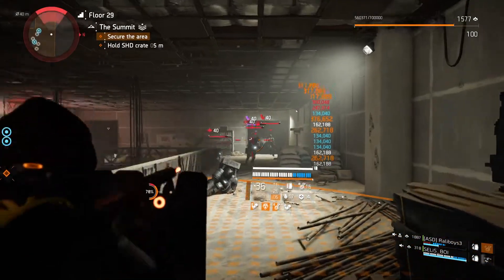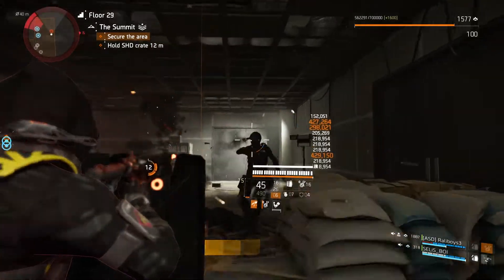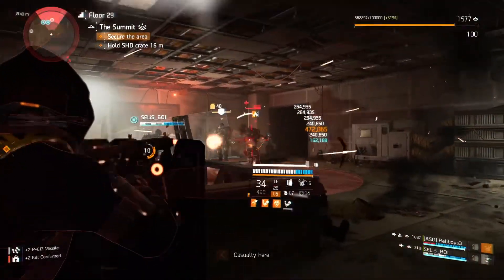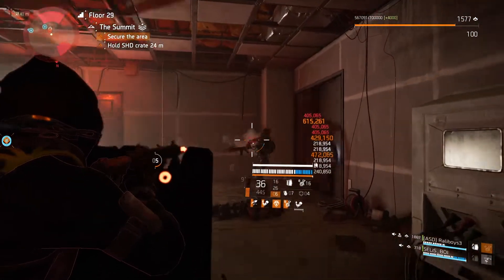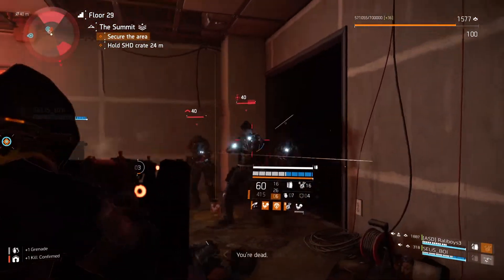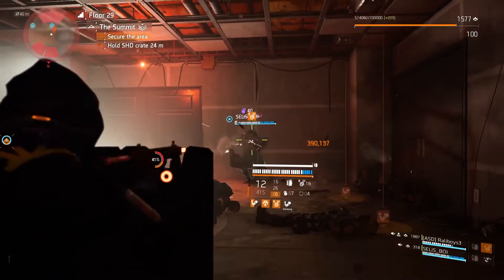Hey, what's up everybody, Balrog here. As promised, I created one more PVA build around Eagle Bearer. This build is more tankish than the other two and will sustain more damage if you like to play up close to the enemy. I'll show you the build itself and how to play it, so if you prefer a tank DPS play style or just want to try it, stay tuned.